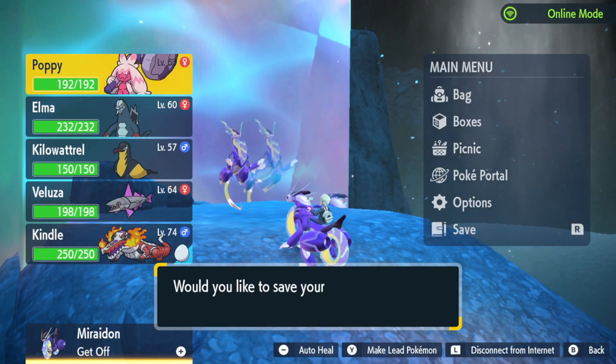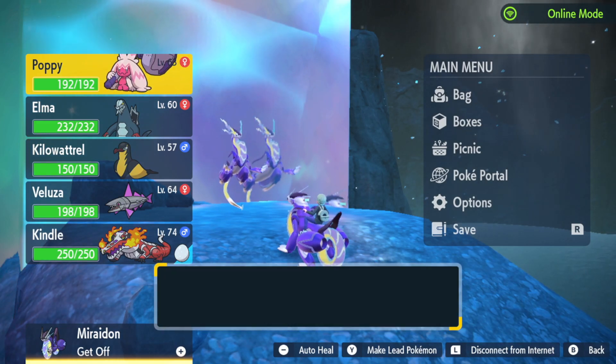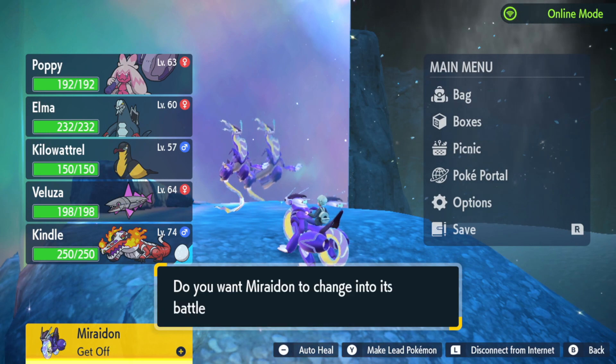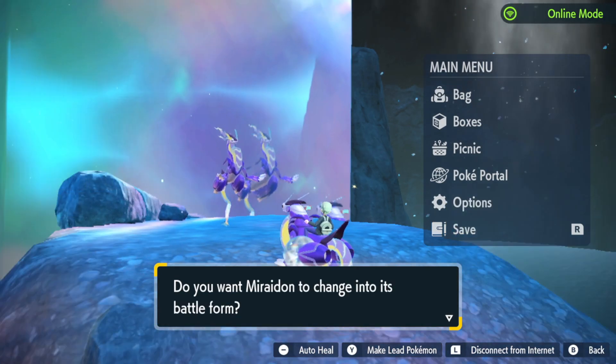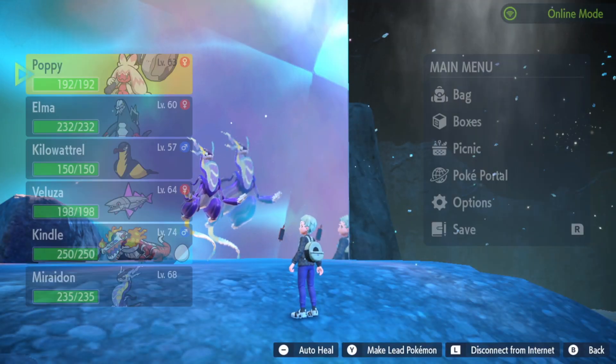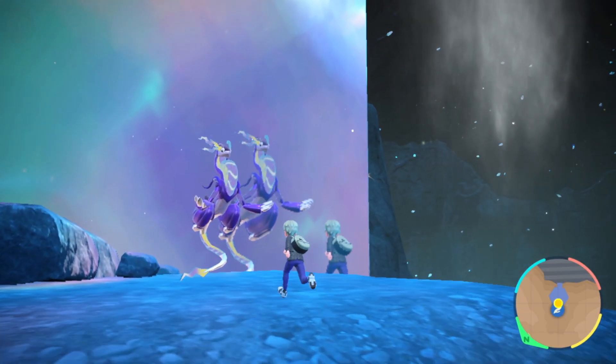So I'm going to save right here. Then put you to Battleform. Because as you can see, if I put in the Battleform, it's now in my party. So I can now fight this, and it'll be a level 72 Mariodon, if I remember correctly.